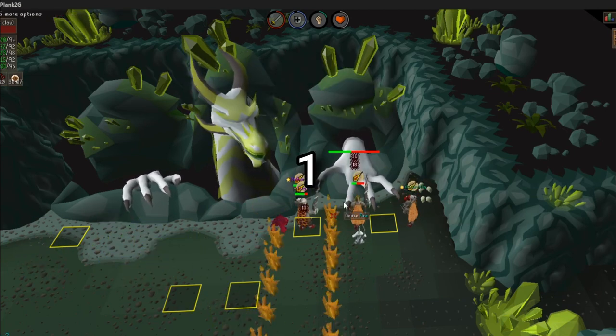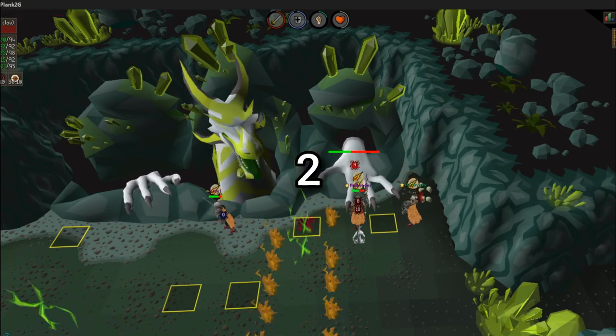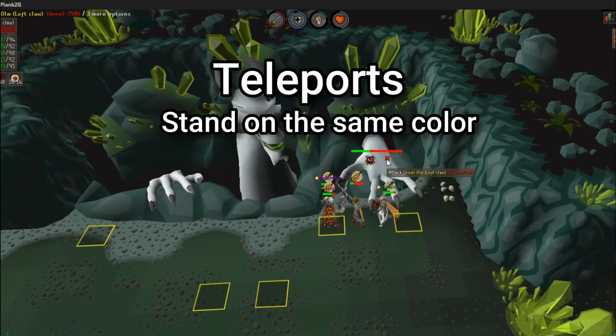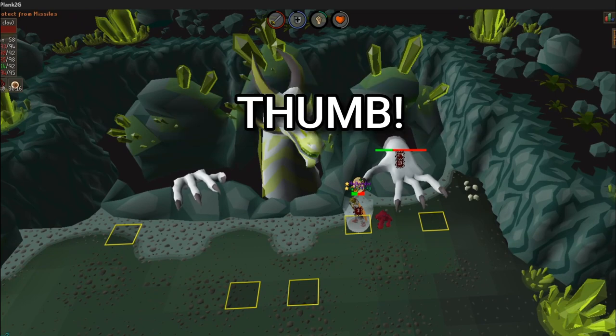Basic attack number one. Remember, if it's not crystals, lightning, or teleports, it's not a special attack. Basic attack number two. Now you have teleports. Find the same color buddy and stand on him. Remember, thumb is the standardized place to meet your buddy.